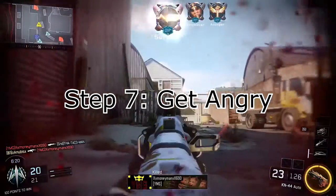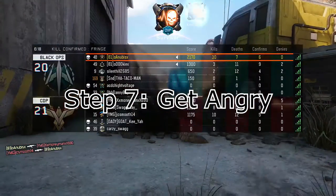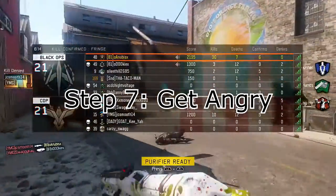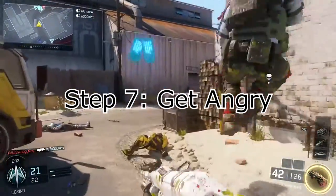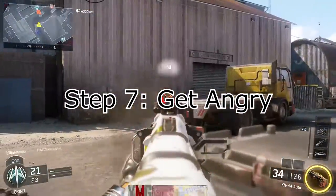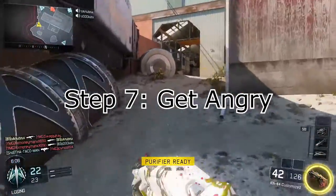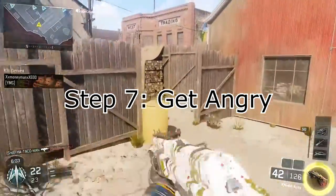Step 7: you need to get angry. Getting angry helps because you will absolutely murder people. A lot of the times, if I'm losing and I get angry, I just whip out some nasty gun and I get some serious streaks and I destroy them bad. Getting angry is very, very important. Get angry no matter what you do.